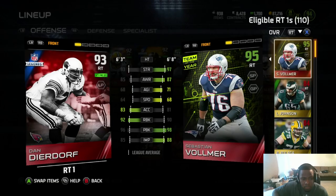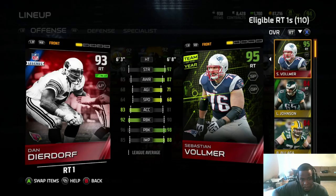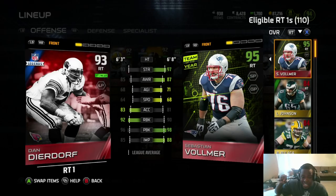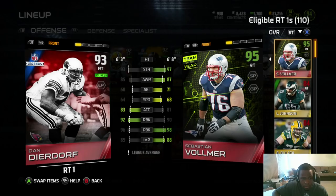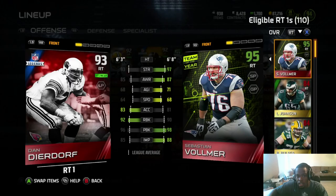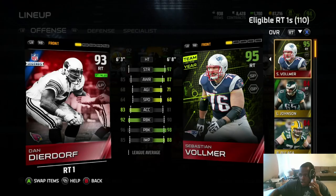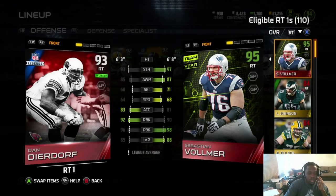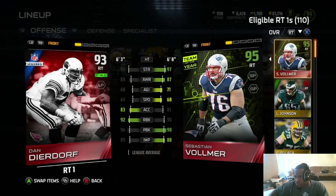Let's look at our overall squad real quick. I'm checking stats — see how you got 90 run block, 98 pass block, 88 impact. Do I want to take the two-point decrease in run block for the two-point increase in pass block, the eight-point increase in impact, and the four in strength? I would say yes, unless he goes for a good price.